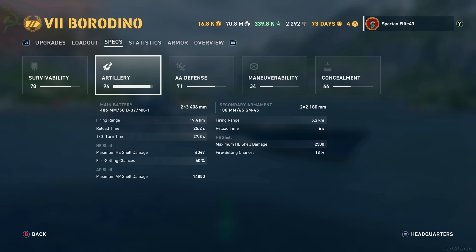I'm going to show you guys two clips of this ship in action — a double feature. HE shell maximum fire damage is 6,047 with a 40% chance to set fires.